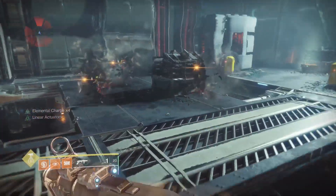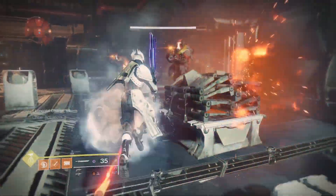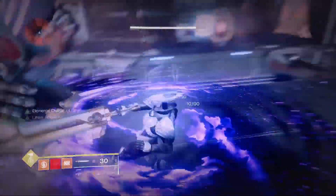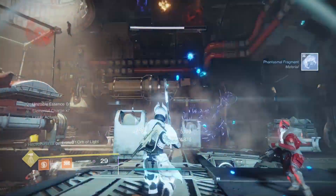Once you come to this little area you should see the chest. When the enemies spawn in, you just want to kill them. I'm running Falling Guillotine with Mountaintop for this method — it's really good. Boom, I just got a Fast Smoke Fragment.